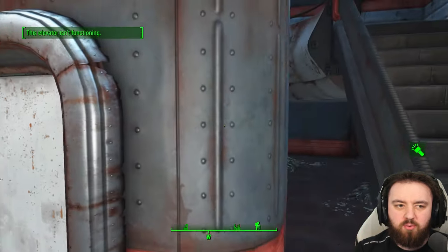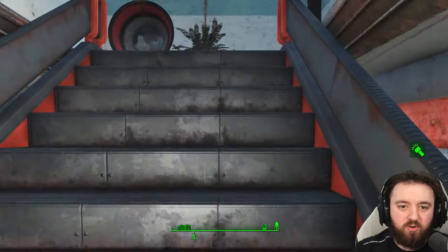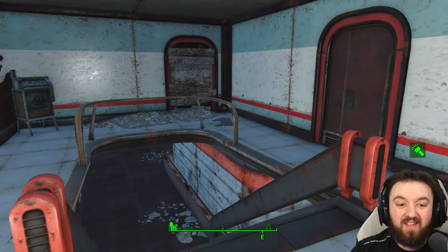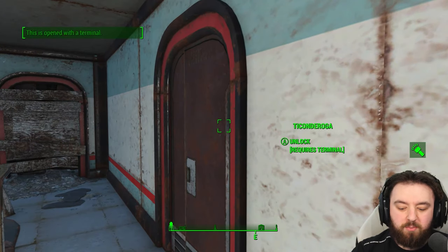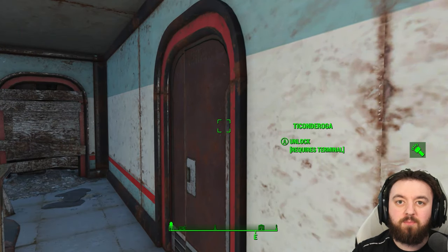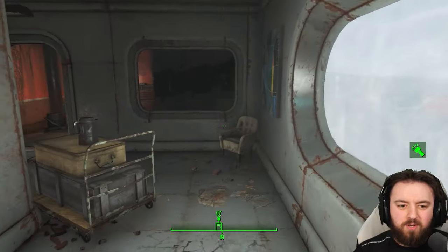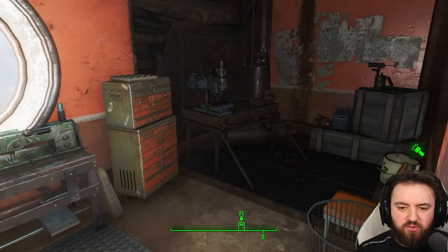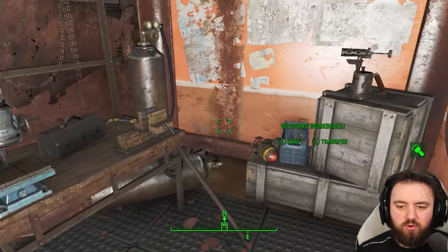Now we are in the Ticonderoga Safehouse. You'll have to progress with the Railroad or another faction in order to actually make it to this place — the terminal should open the door as this will be locked. Once you make it up to the top floor, go right to the top and over here it can be found in a little storage room.